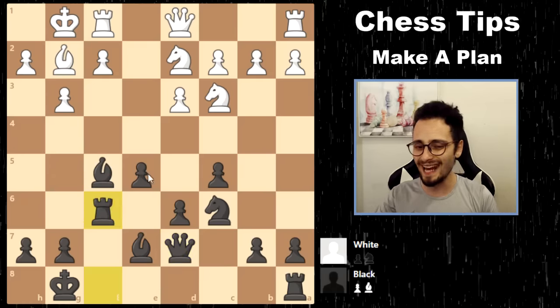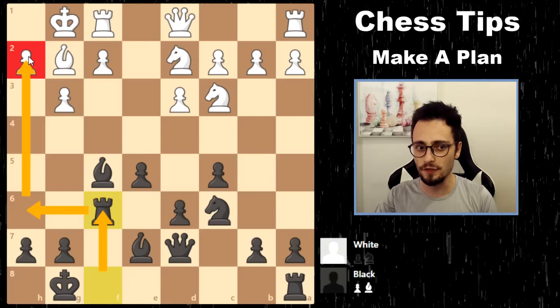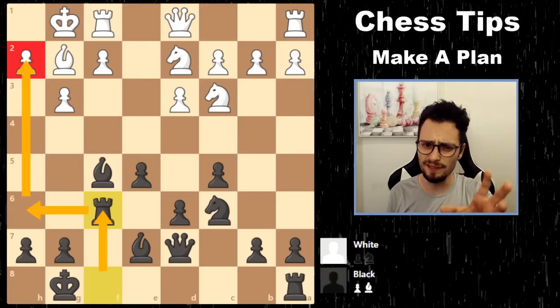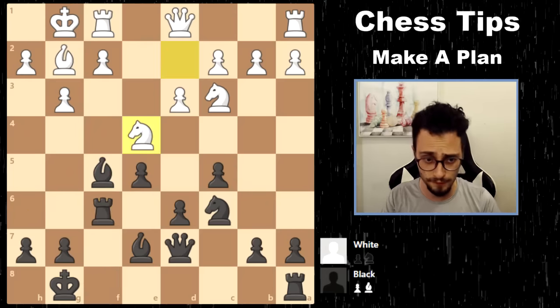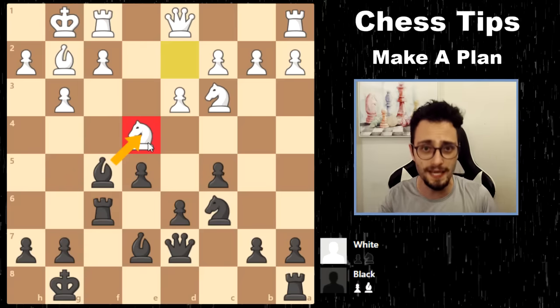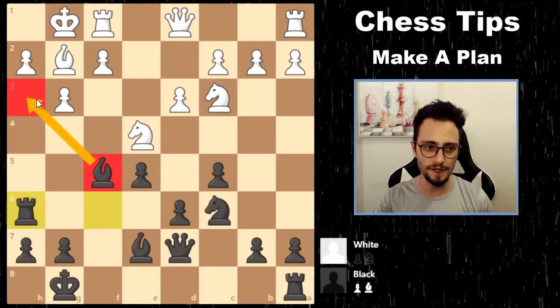My opponent trades and I don't take with the bishop — I took with the rook, because my plan was to then transfer the rook to the side and create pressure on the king, fusing strategy and tactics. We're doing a little bit of both because we are attacking. Knight e4 and of course I do not take, because I am trying to trade off his bishop so that I can get my queen in.